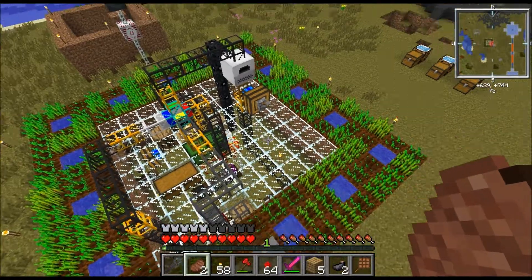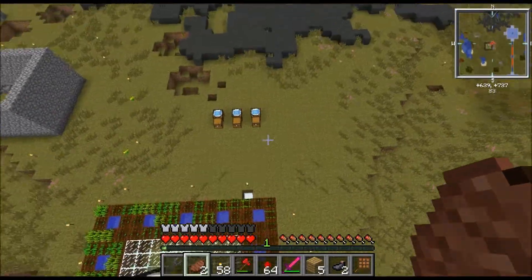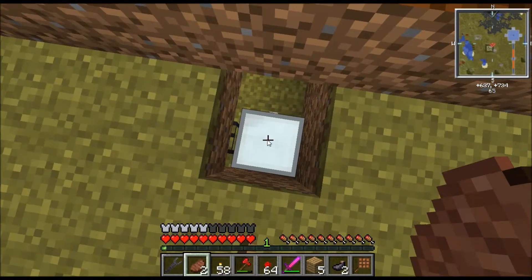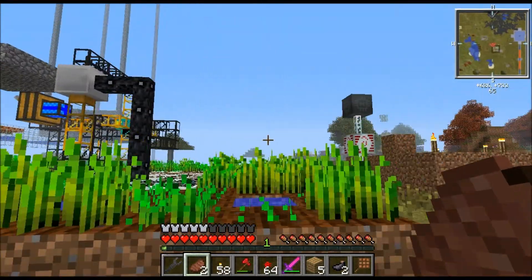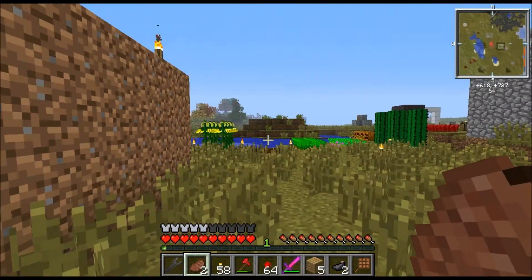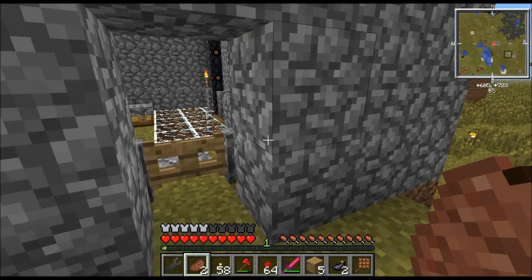This is my main wheat farm — it produces bread and compost, which I'll be sending to a humus factory for a tree farm I'll be making pretty soon, probably this week. It produces a lot, and it's a totally green system — it runs completely off an ultimate hybrid solar panel. It's not actually that long to make, about half an hour or so.